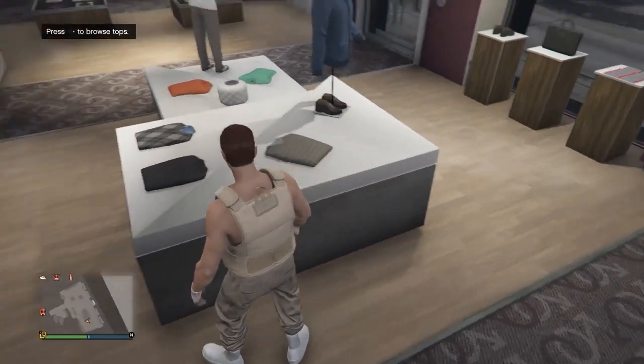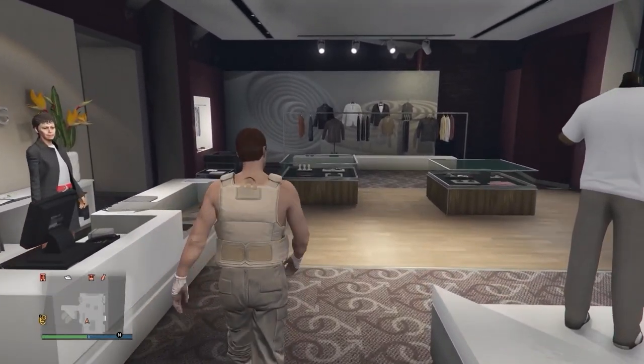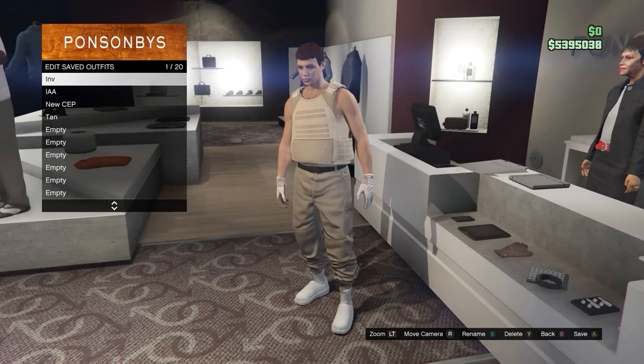Now come back over to the front desk and go ahead and save this as an outfit into any slot. I just saved into slot number one, but you can save it in any slot you want.